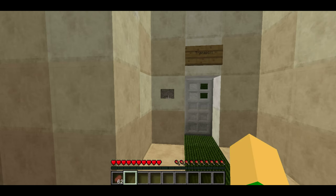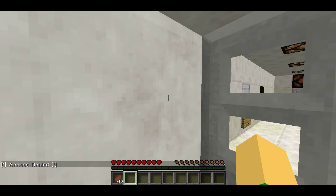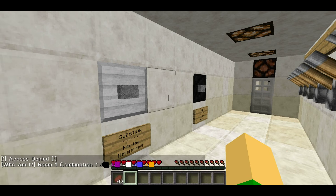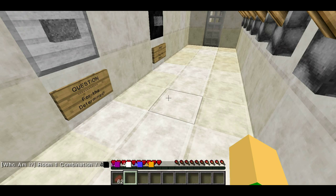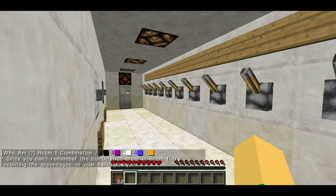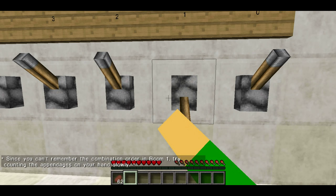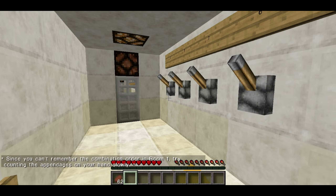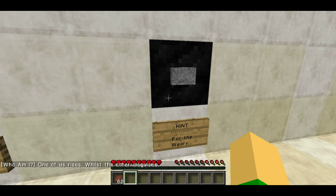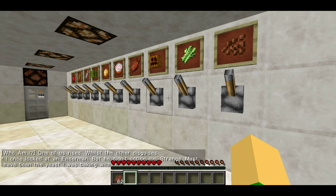Transport — access denied. Okay, continuation then. Question for the determined. Room one, combination. Since you can't remember the combination order in room one, try counting the appendages on your hand slowly. Yeah, it's actually one, two, three, four, five. One of us rises with the other disguises. I looked at the enderman but he didn't notice me — strange, must have been the yeast I was baking with.